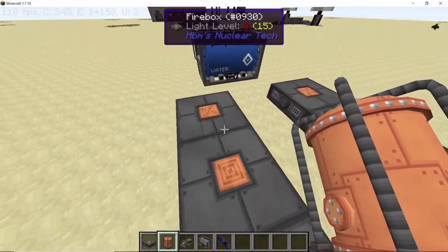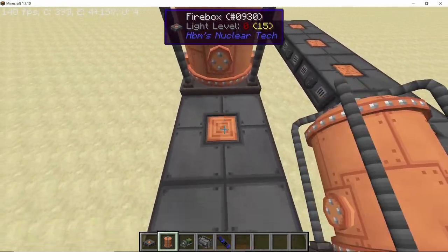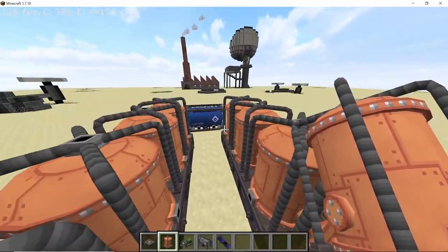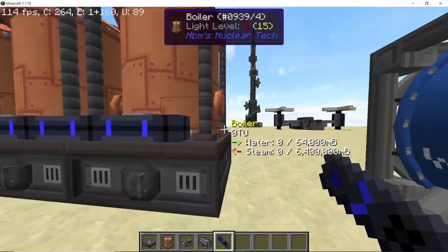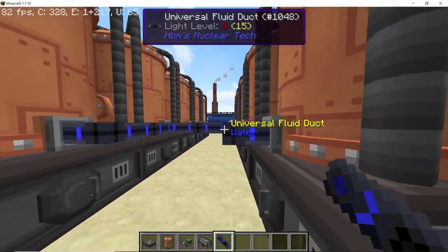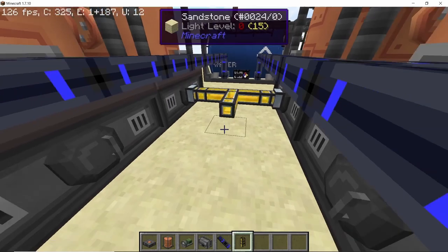On top of each of the fireboxes we are going to place our boiler, aligned so that the input of the boiler lines up with the tank. Place down a total of 10 boilers on top of each of the fireboxes. Then connect the water ducts in separate lines of two. In the middle we are going to place our item ducts, and while doing that the boilers will slowly fill up with water.